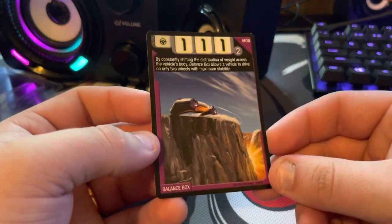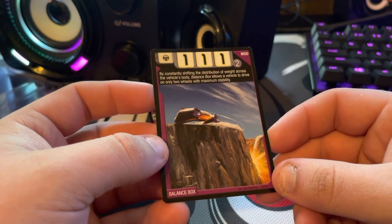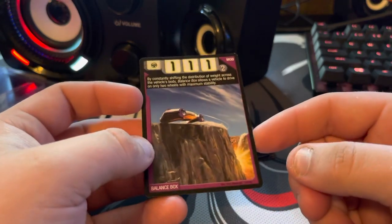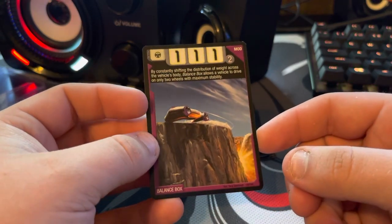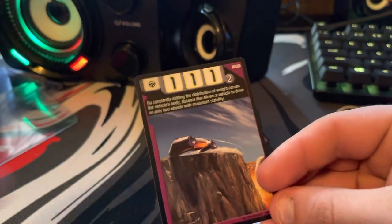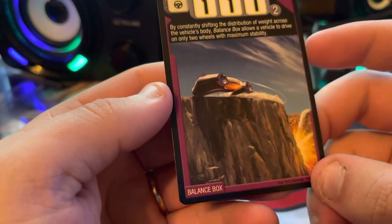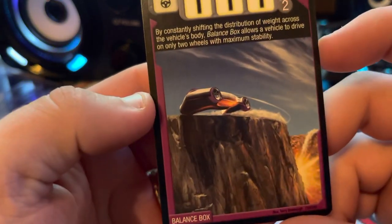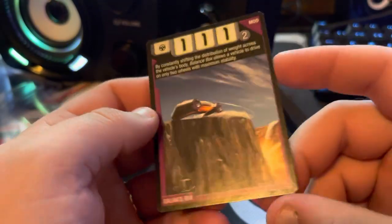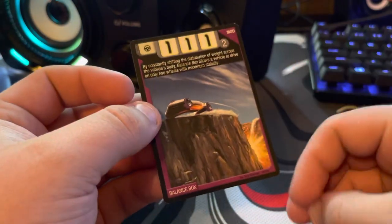Very common card — Balance Box. It might not be common to pull in a three-pack, but I think it definitely comes in the starter kit — two of them. I think you can also pull these in 15-card blisters. Cool art on this nonetheless. I really like the card they chose — I'm pretty sure that's Cove Light on there. Kind of hard to tell from the bottom, but a really cool image of the realm with the car on the side, kind of hanging off.